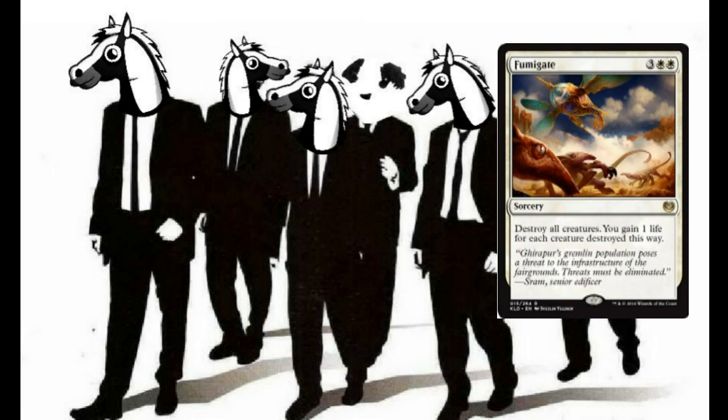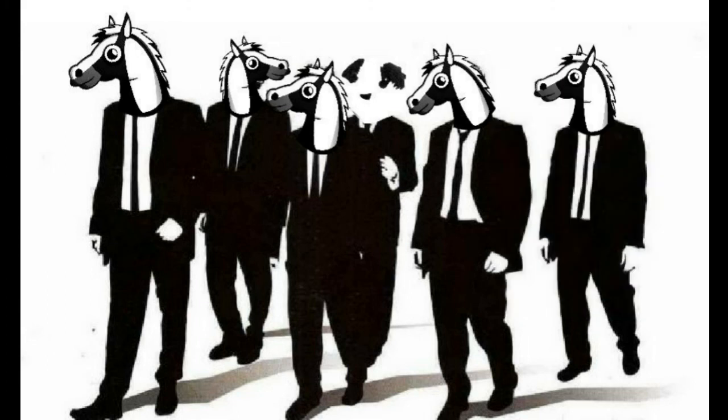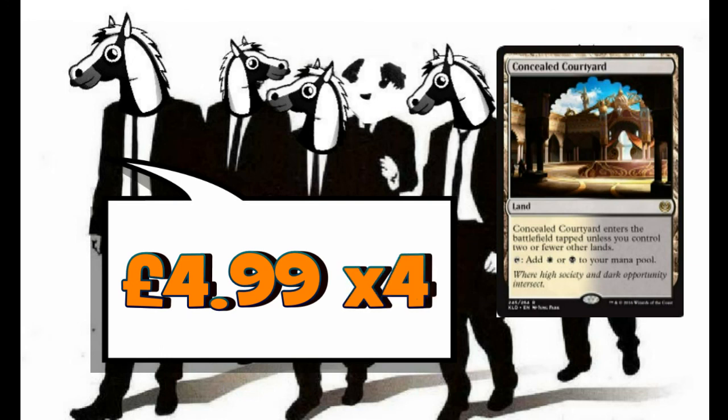I haven't done a sideboard for this deck tech — I need to play the deck more before I can start swapping things around depending on the matchup. Feel free in the comments to let me know what you think should go in the sideboard and any other changes. For our land base, we have 22 lands: 4 Concealed Courtyards, 8 Swamps, and 10 Plains. If you don't have Concealed Courtyards, just go Swamps and Plains — maybe slightly more Plains than Swamps.